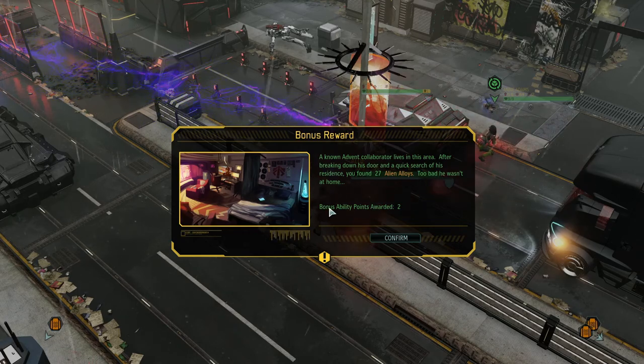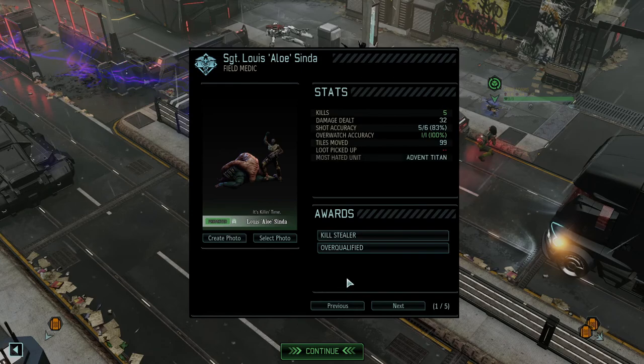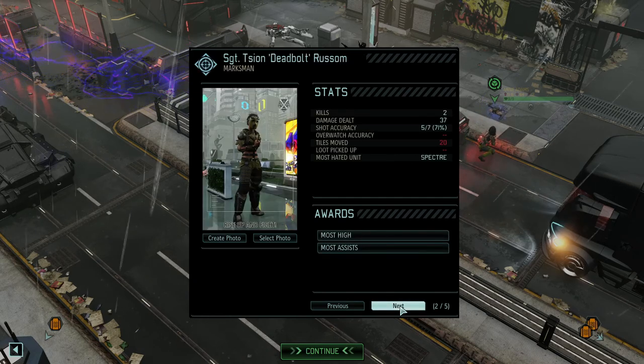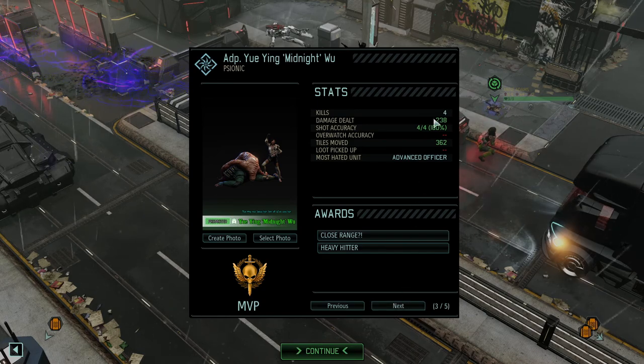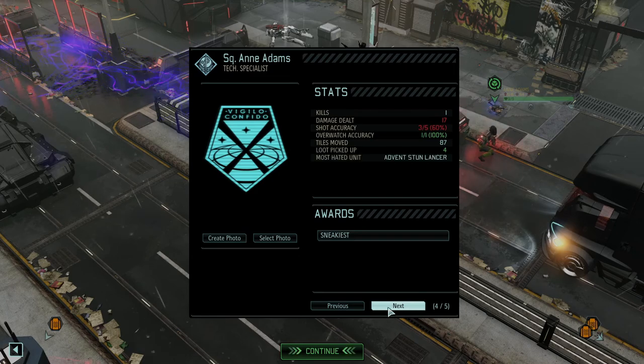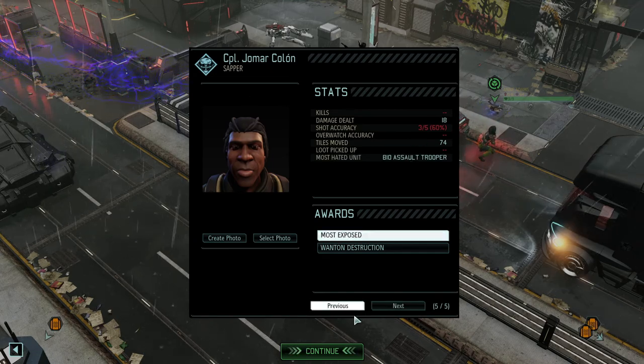We did it and it was a flawless no less! 27 alien allies and two ability points. Field medic: five kills, 32 damage - very good work. Marksman: two kills, 37 damage. Midnight our psionic: four kills, 238 damage - how is that possible? 238 damage! I guess it's something weird with the skull jack. Techie: one kill, 17 damage. Sapper: zero kills, 18 damage. We did it!